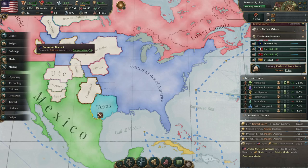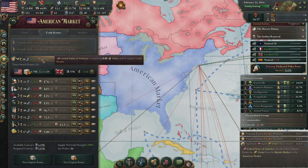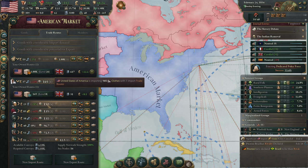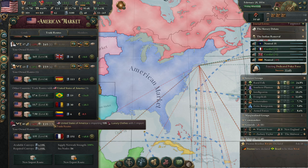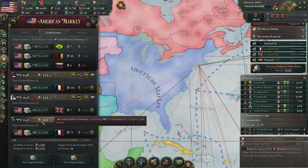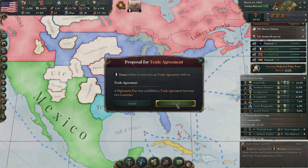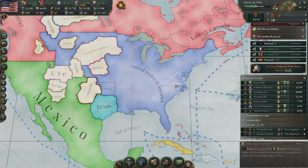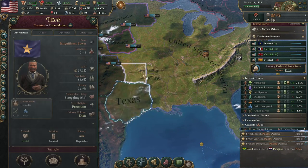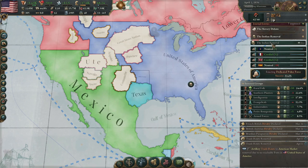Let's cancel some trade routes. We have a couple: we are exporting cloth, importing fabric, importing clothes, importing sugar, importing luxury clothes — we are importing a lot of things. The French won a trade agreement — I think that's a really good idea to accept it for better relations. Is there still a war? There is no war anymore with Texas.